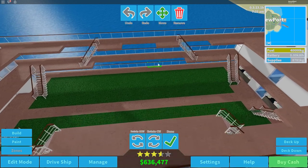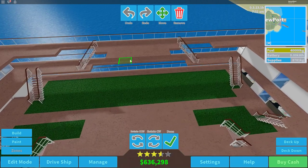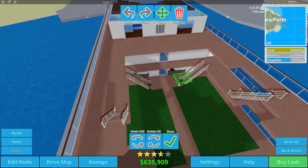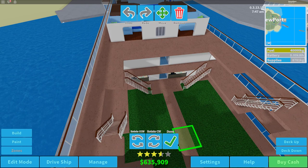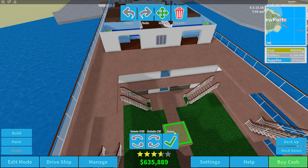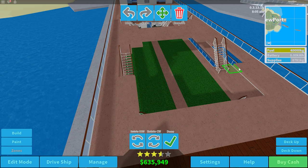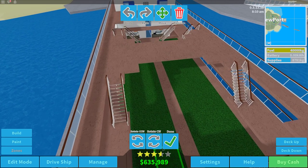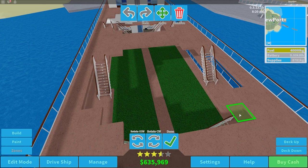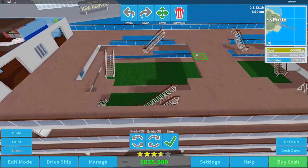Let's slide this all the way across like that and do it like that — voila, perfect, that looks very nice! Then we'll do some open floors — like that, and that, and this, and that. Then a few more rubber tiles, and I think that should be done for the flooring. We've been doing a lot of flooring lately.